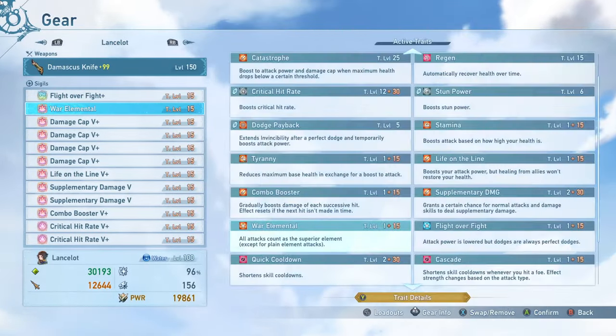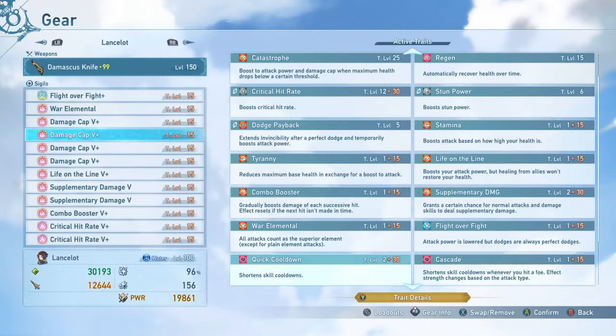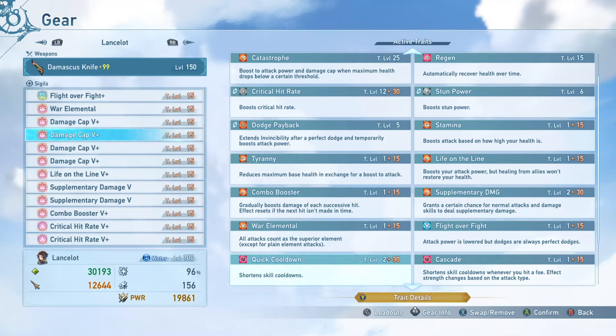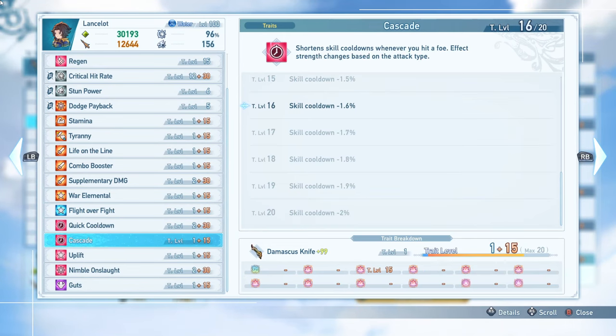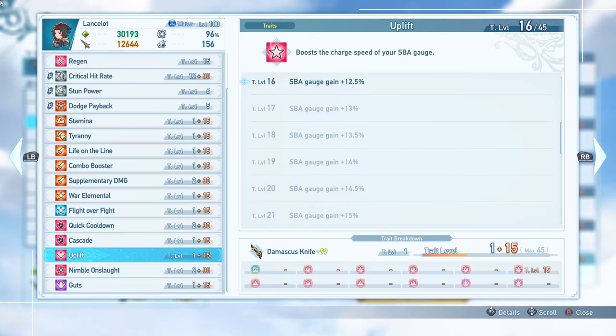I'm running War Elemental, which bypasses the damage cap for an additional 20% damage boost. Really nice to have on basically everyone, and it affects most enemies in the game. Then I'm running four Damage Cap 5-pluses. I've got some levels of Quick Cooldown on these, which allows your skills to come out even sooner so you're able to use them more often. I'm running a level of Cascade for some extra skill cooldown as well, and one level of Uplift to increase the SBA gain even further.